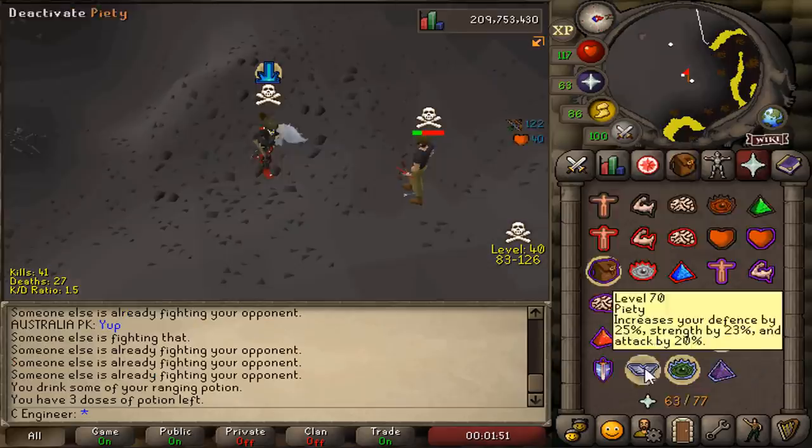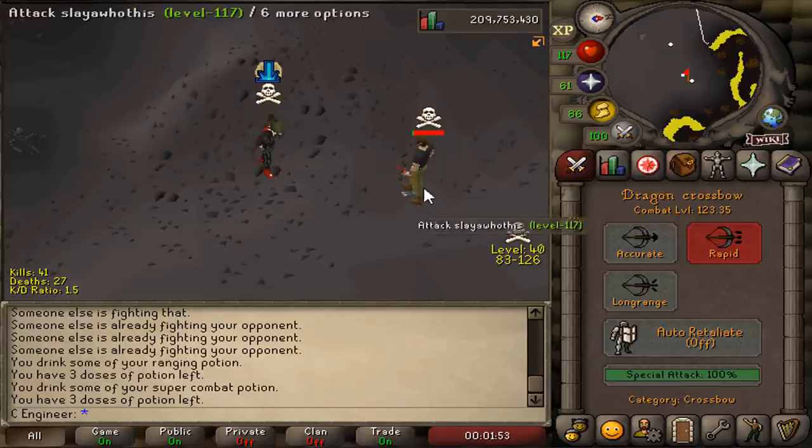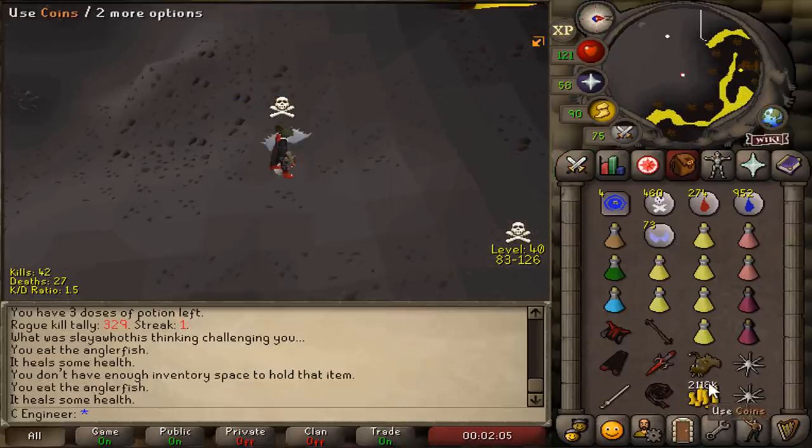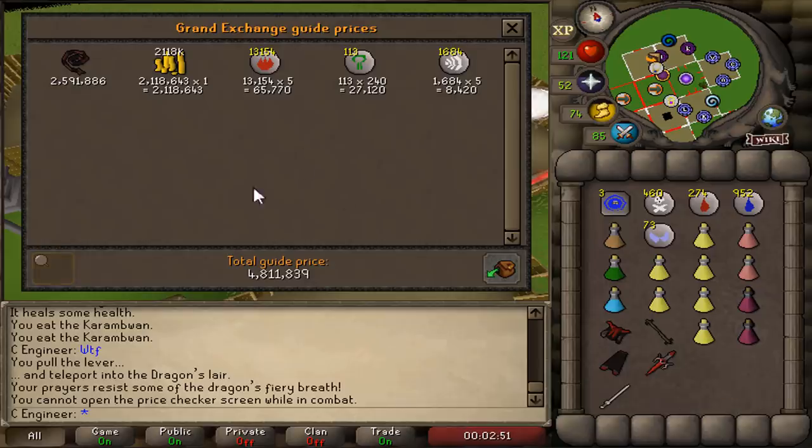Who's this? Yep, he's dead. A whip? What? I don't even know guys, I don't even know. 4.8 mil!